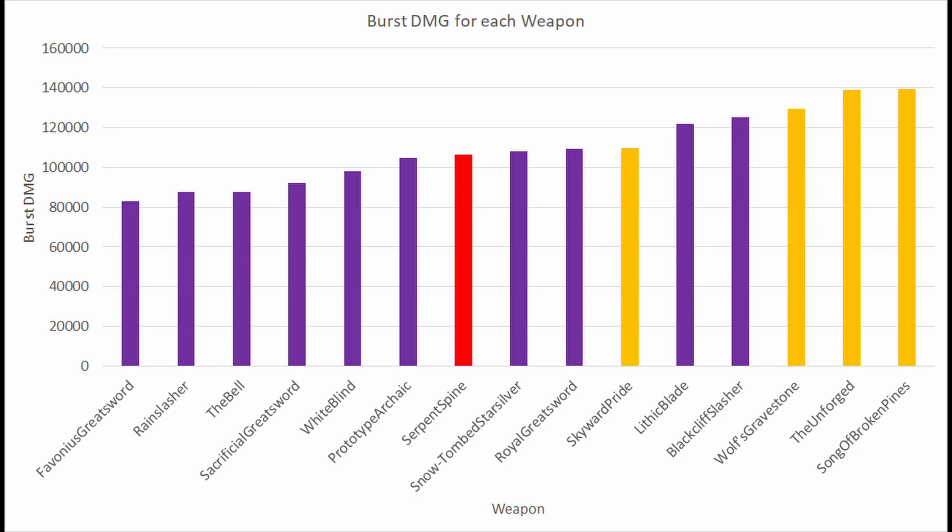The top three weapons are the Wolf's Gravestone, the Unforged, and the Song of Broken Pines. In this calculation, the Unforged was assumed to be used with a shield on, and therefore it is being used to its fullest potential. It shouldn't be too difficult to have a shield, as there are many characters, especially like Diona or Beidou, who work very well with Eula and can apply a good shield. The Song of Broken Pines is her best-in-slot due to its relatively complicated effect, but mostly its attack speed increase, which allows Eula to get an extra stack or two for her burst.